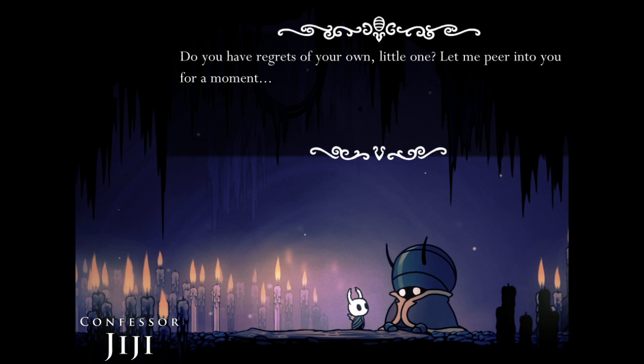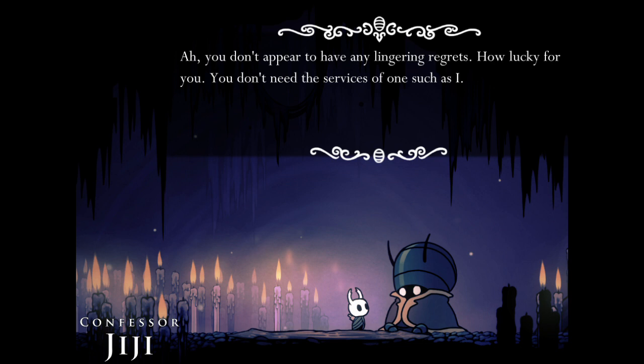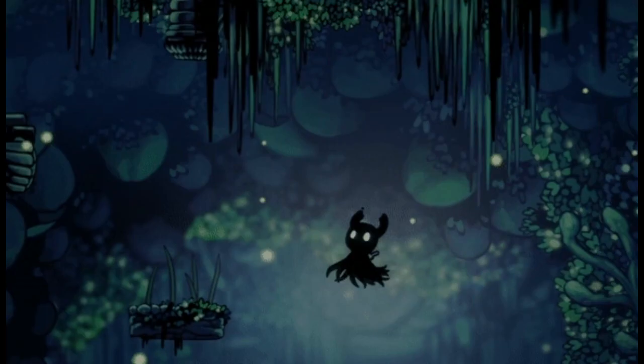Her explanation of her services is pretty vague if you don't know what she's talking about. She only directly offers it if you visit her while your shade is missing, and you probably wouldn't let your shade be missing if you didn't know that her services were an easy way to get it back. She gives you a hint about her favorite food, but you still may not make the connection to getting them from Blugsacks or see any reason to buy the one from Slice Shop.